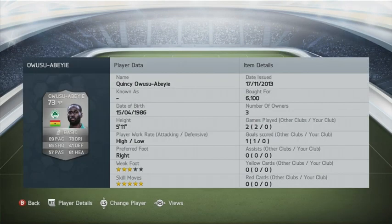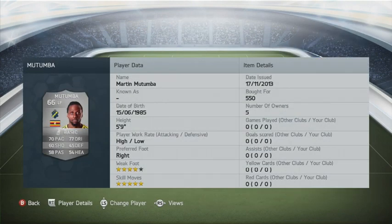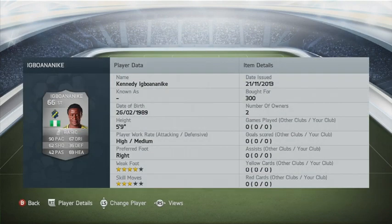At left forward we have Martin Kayongu Mutumba, also an AIK player — I'm an AIK fan myself so I was very excited building this team. We bought him as a left mid for 550 coins and converted him up. He has 4-star weak foot and 5-star skill moves, only 70 pace but he feels very fast in game and can get away from opponents quickly. To finish off the squad we have another AIK player, Kennedy Igbo-Anike — 5 foot 9, very fast, very good physical stats, good jumping. He was very good for AIK this season, scoring 14 goals or something.